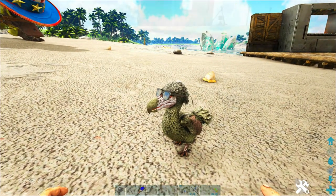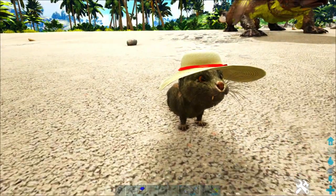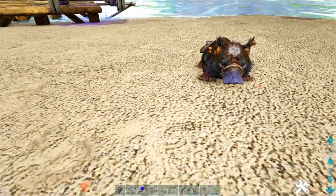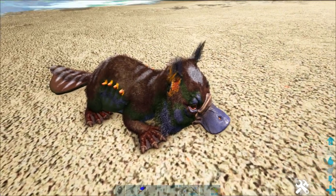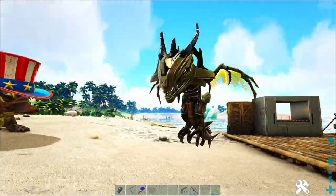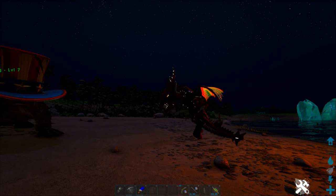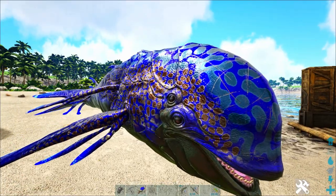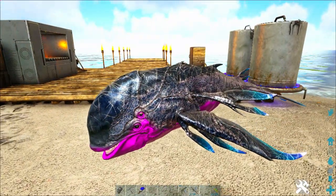It wouldn't be a new ARK event without brand new chibis, like the Deal With It Dodo in his classic sunglasses. We've also got the Chibi Straw Hat Otter, who could totally be the King of the Pirates. Then there is the Chibi Maywing, which is pretty adorable. We have a Chibi Void Worm with metallic colors that glows at nighttime, but it is red rarity, which means it's going to be almost impossible to find. And we have the Astrodelphis, which also has a cool glow at nighttime and comes in a lot of different colors, mostly a metallic gray.